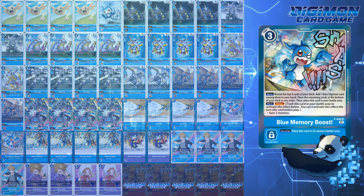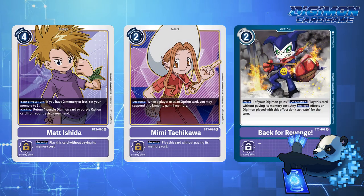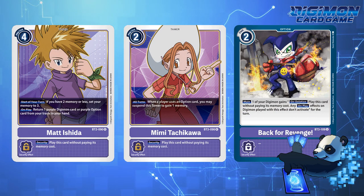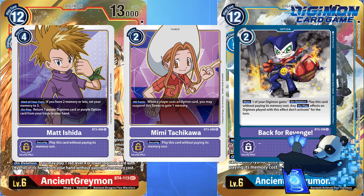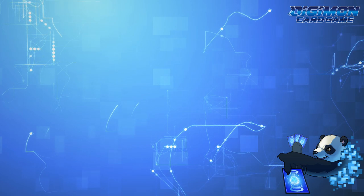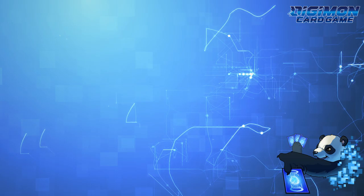While I haven't playtested either of these builds, the Matt Ishida, Mimi Tachikawa, and Back for Revenge package make for some very interesting decks, though I honestly want to try more of it in different colors. With hybrids coming up, I anticipate experimenting with these builds for Ancient Greymon and Ancient Gururumon. And if you've tried this with your build, has it shown you any success? Let me know in the comments below. This is DigiPanda, wishing you the best of luck in Nationals. Otherwise, logging out.